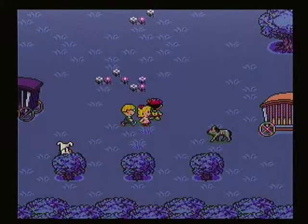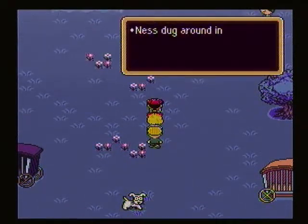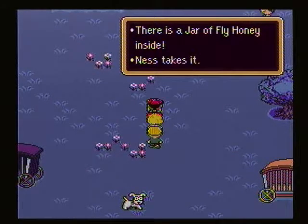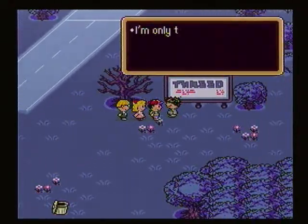And in its place, you see a couple of zombies and a garbage can. Inside the garbage can is a jar of fly honey. And that's important - that's an important item that we're going to need later.